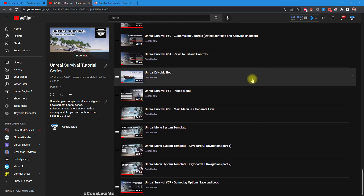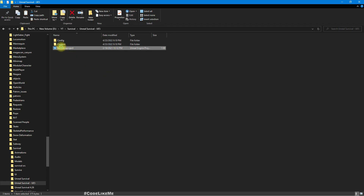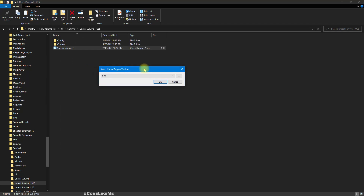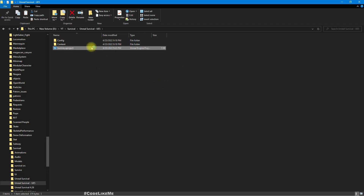I worked on this project in Unreal Engine 4 and there is a build test there. I'm going to upgrade this project into Unreal Engine 5 and see what changes are required to make it work. If no changes are required, I'll release the project files. Let me switch this to Unreal Engine 5 and open the project and see what happens. If I'm lucky, it should automatically work.